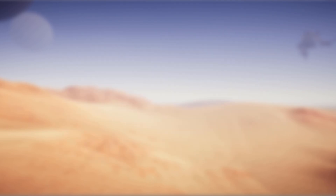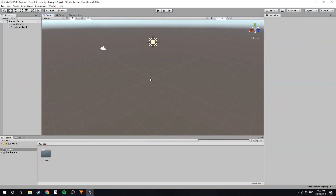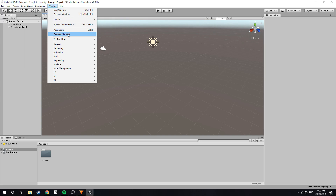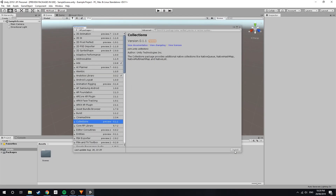The installation process for this asset requires some setup work in your project before you can download from the store. What you need to do is install a series of packages available from the package manager, which you can get by navigating to Window > Package Manager. Make sure to click under Advanced and select Show Preview Packages. Now just install the packages: Mathematics, Collections, and Burst. After all these packages are successfully installed, you can download the Digger asset from the store page.